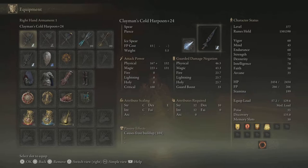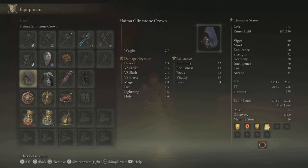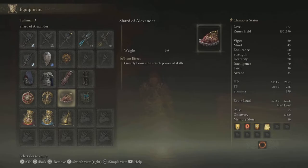For items, you might want to use this crown because it brings up your strength and intelligence by two, which is always good. I suggest using the Shard of Alexander because you're going to be using the Ash of War a lot, which is essentially just shooting an ice spear.